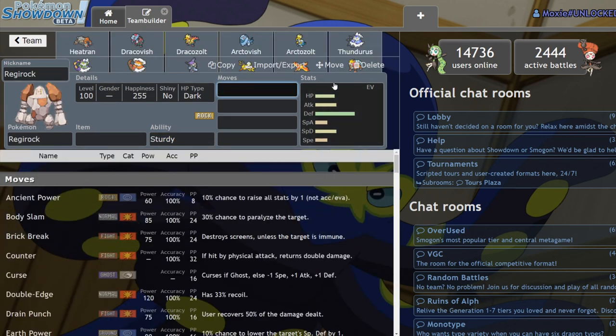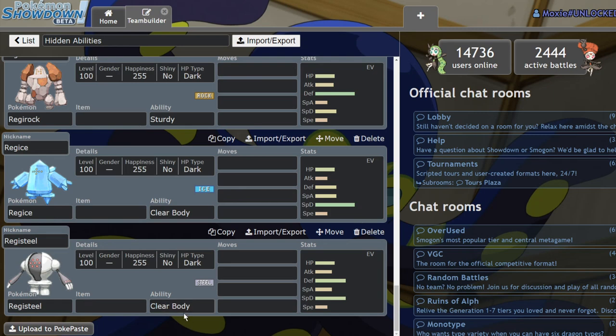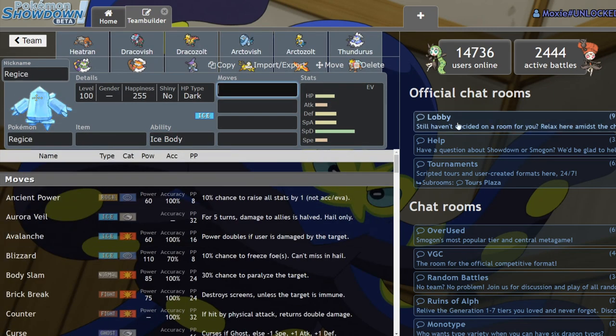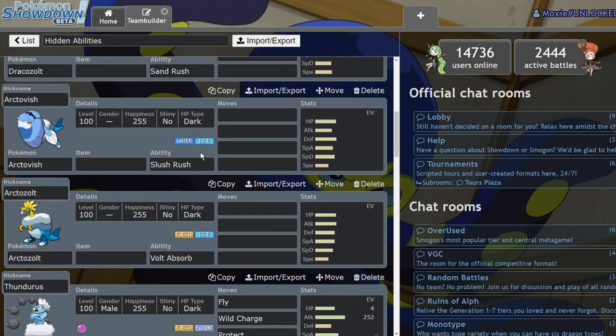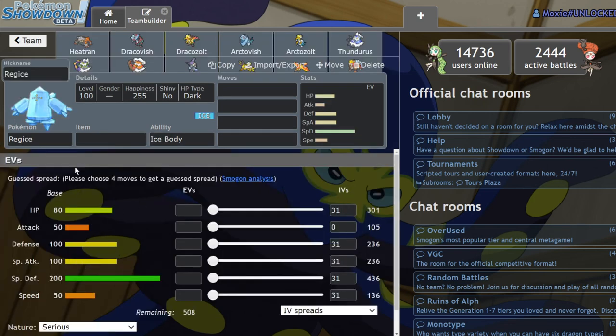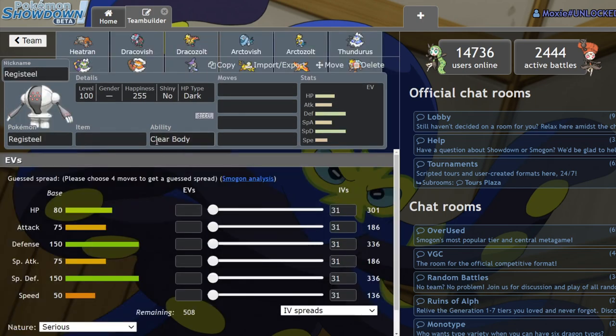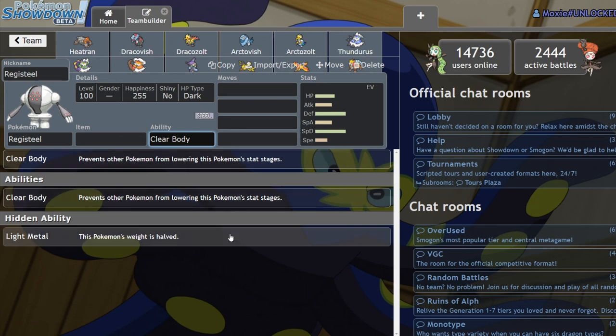Regirock actually gets Sturdy — a pretty big ability, though I think Clear Body might be more common. Sturdy is interesting if you don't want to get one-shot by something like Max Overgrowth. Regice switched to Ice Body, which is essentially Leftovers in Hail — not too useful since its bulk is great on the Special side but it gets hit by super effective Steel and Rock moves that are typically physical. If you're running Regice it's probably a mistake. Registeel gets Light Metal, which is pretty useless in the Dynamax format — you just get the base power of Low Kick and other weight-dependent moves cut in half.